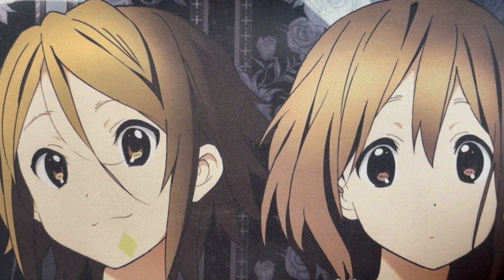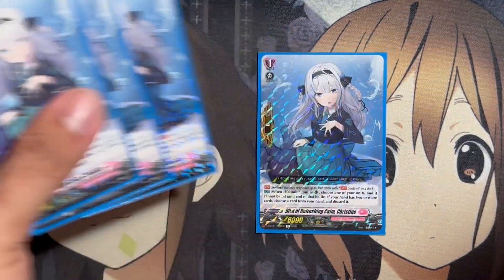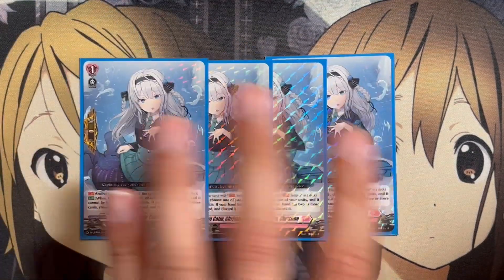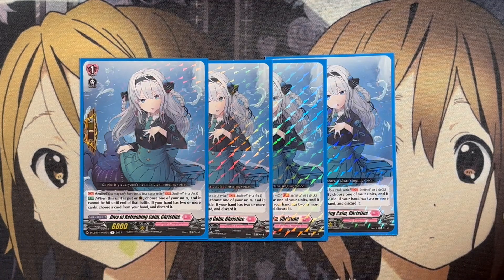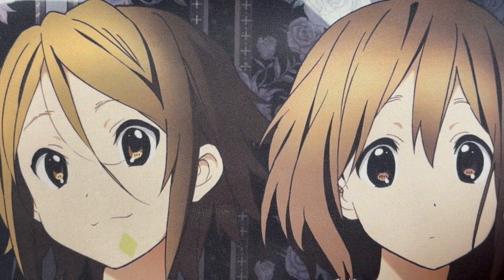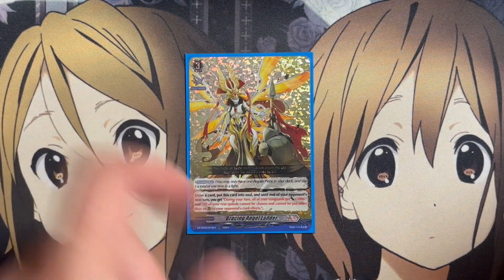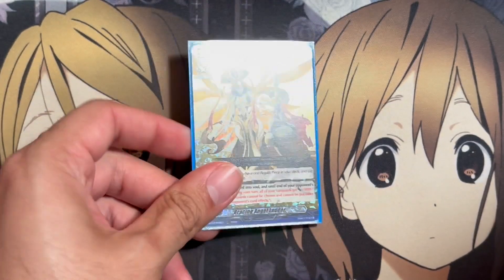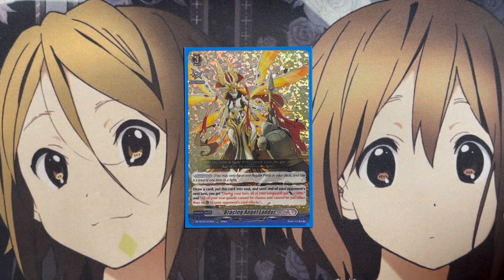The last of our grade ones are four copies of D.Va of Refresh and Calm Christine as our sentinel — you can run whichever sentinel you prefer; it's really just player preference. For our Regalus piece, we're running one copy of Bracing Angel Ladder, reprinted in set three, so a bit more affordable now. It provides protection for your rear guards, soul buildup, power to your Vanguard, and draw power — really providing everything in one Regalus piece.